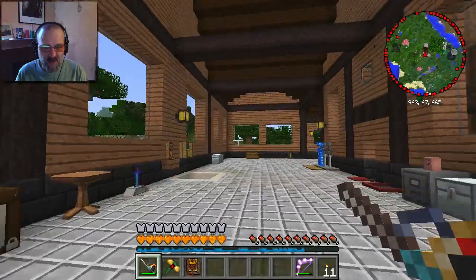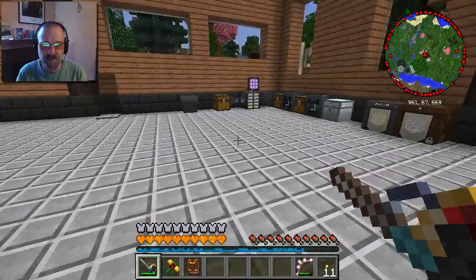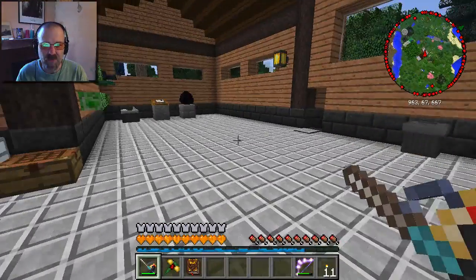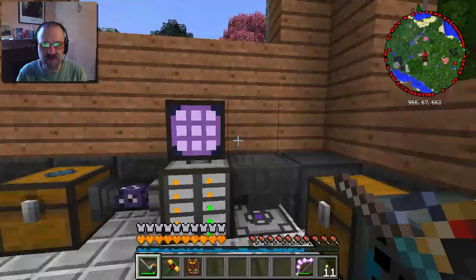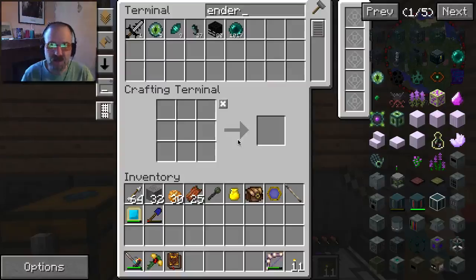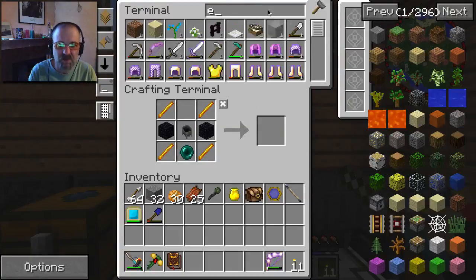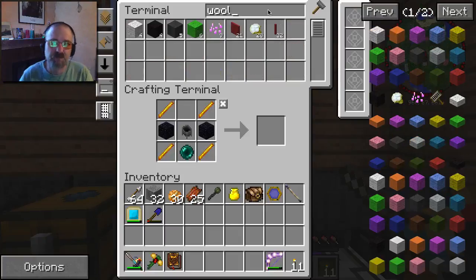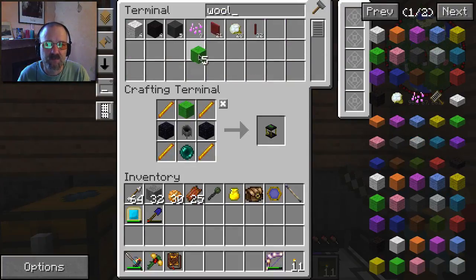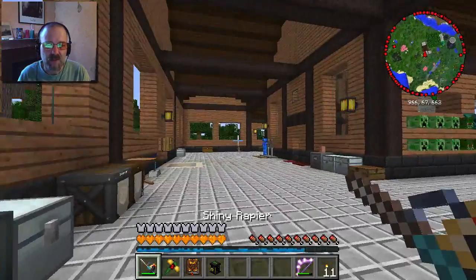We're going to do a number of odds and ends and then get started with Gendustry, like I said in the last episode. The first thing I want to do is make another Ender Tank. I already have stuff in here to do that, but I don't want it to be white wool - I want to use the lime colored wool because I want this to be storing liquid experience.